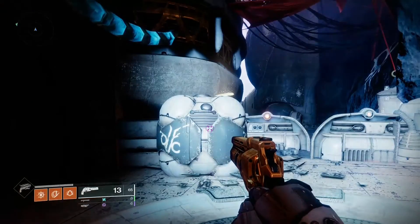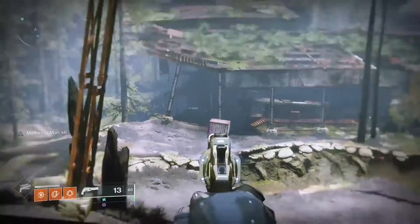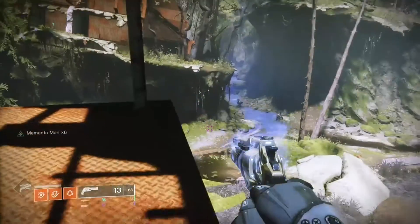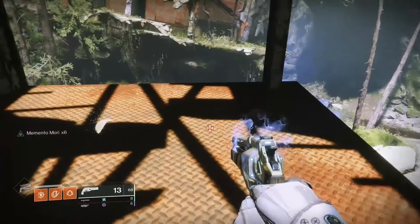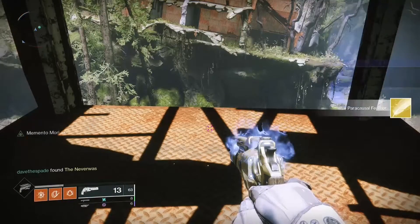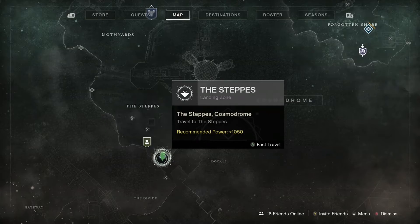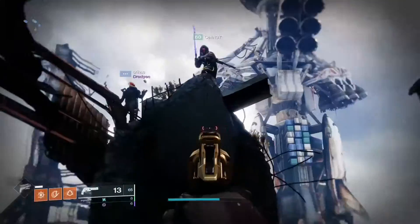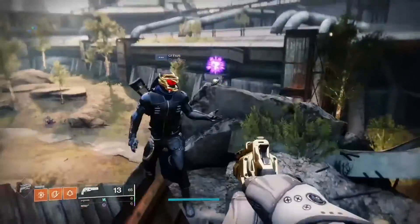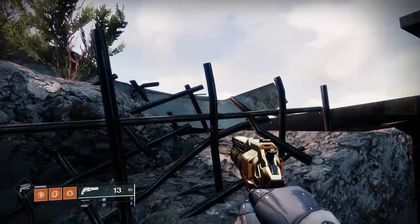The second feather is in the Sludge on the EDZ. Jump up onto the platform you see here and pick up the feather. The third feather is on the Cosmodrome — the new section of Earth. Just at the landing zone, as soon as you land, it's up on this column right next to you. Just jump up there and pick it up.